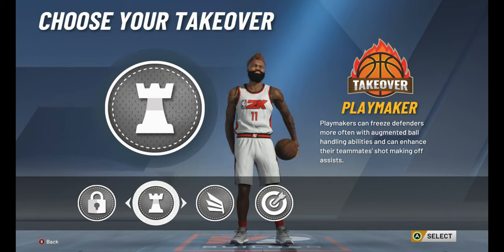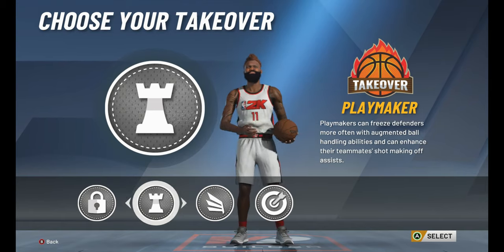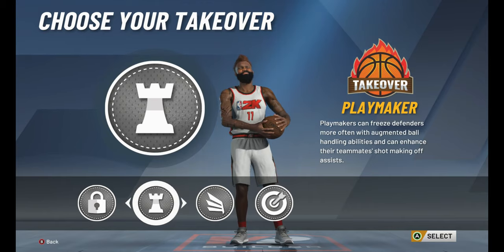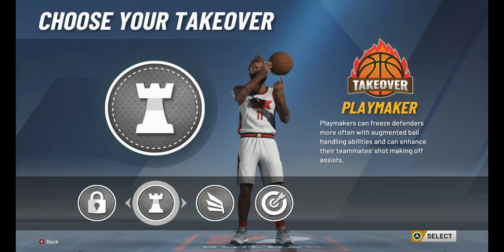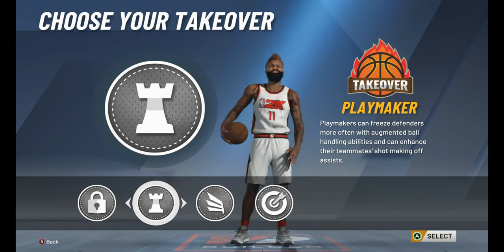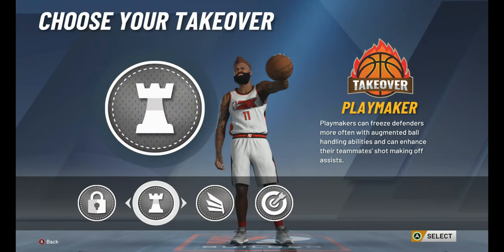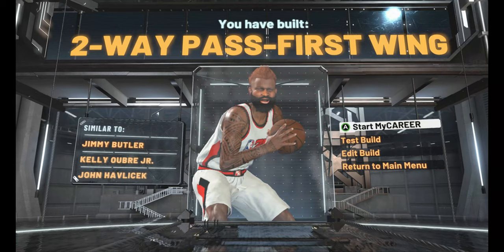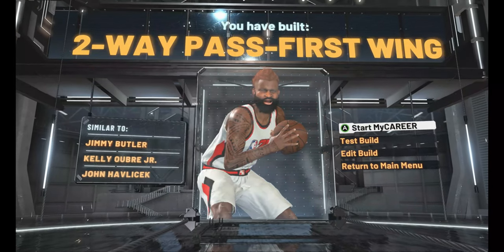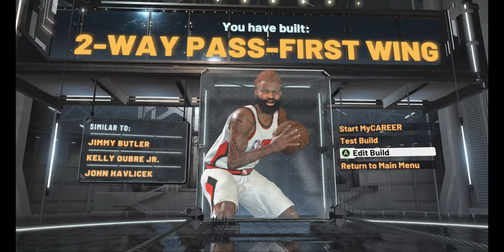I picked Playmaking takeover, and that's why I make people fall when I get my playmaking going. I have a theory that it brings your dribbling from whatever level you are to a higher level. This build can get Slasher takeover, Spot Up Shooter, or Lockdown Defender, but we're going with the Playmaking takeover. And we have built the Two-Way Pass First Wing - there it is guys. That is a sick build, you can do a lot with it.